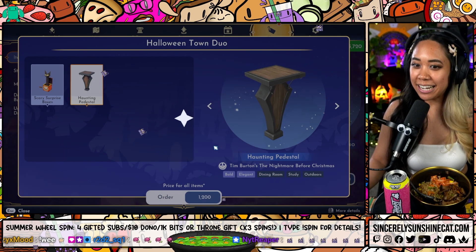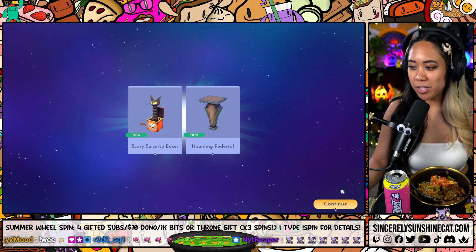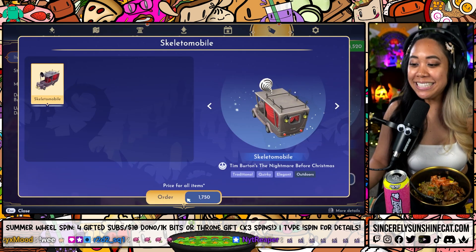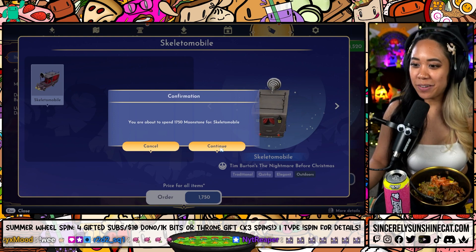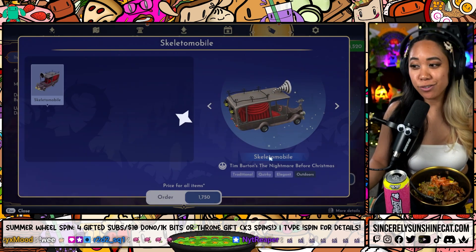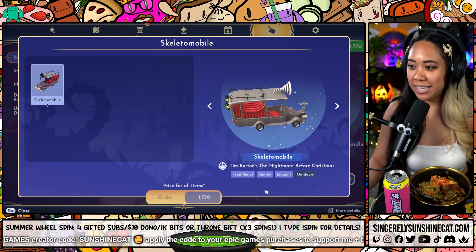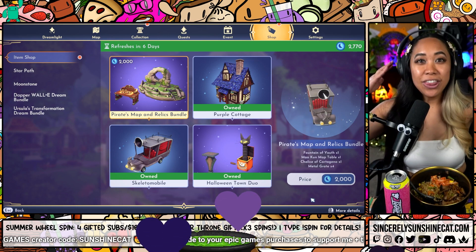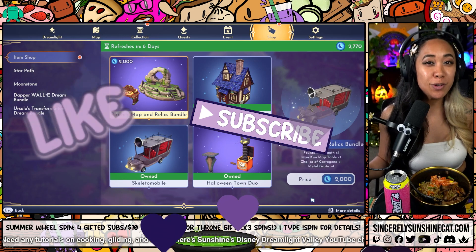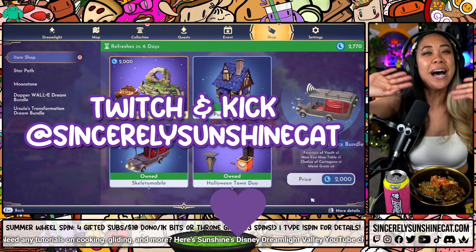And then I for sure want to get the last one as well — the third one. So we got those two, and then let's go back to the Skeletomobile. $17.50 for this one. But that is this week's Premium Shop. I hope you enjoy all of the bundles. Let me know if you get any of them or if you have them already. I'll see you in the next video. Bye!